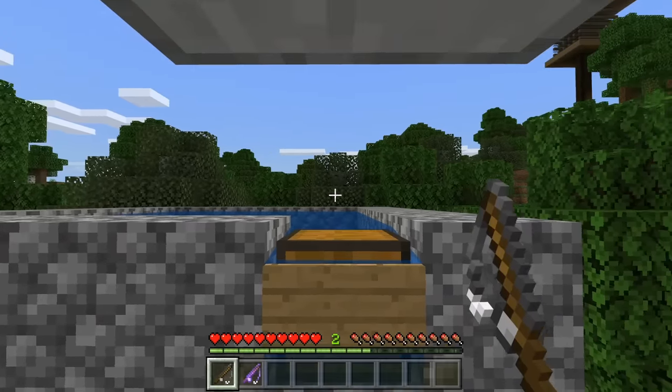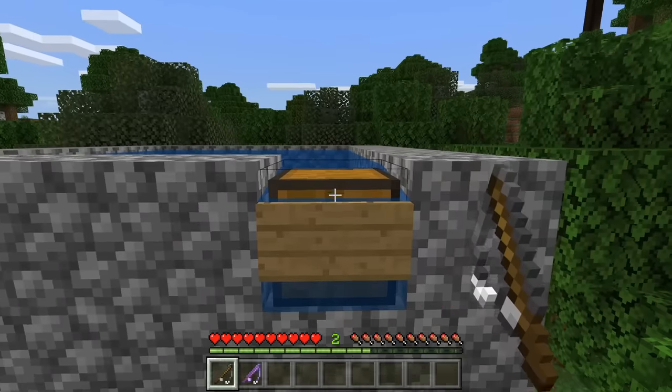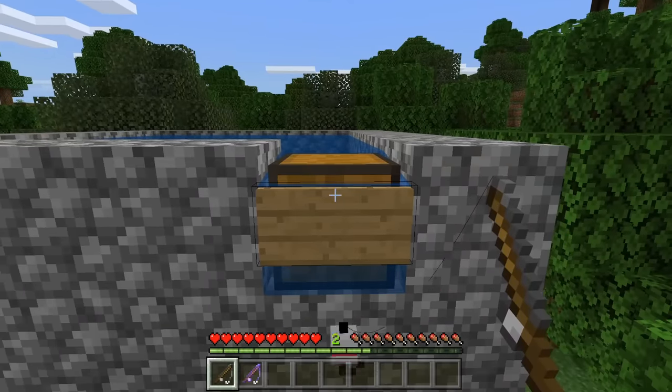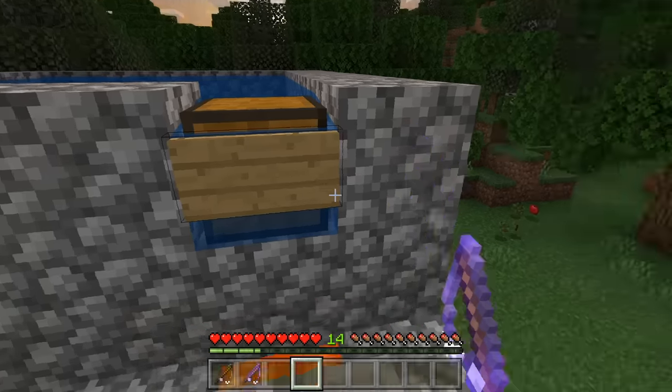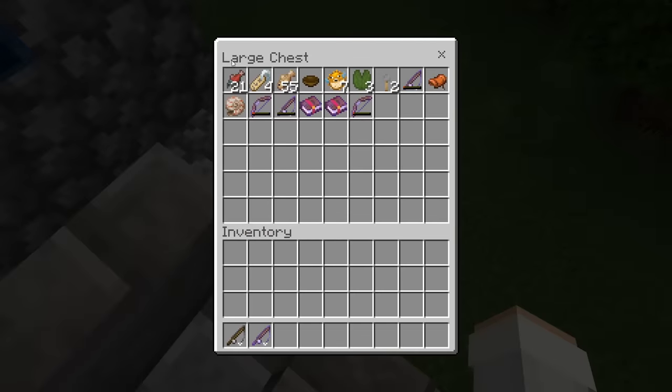If you guys want to make this farm fully automatic, then you guys can use an auto clicker. However, if you guys don't use an auto clicker, it should still be really easy to get loot. This farm is still super easy and efficient even without one. I don't use an auto clicker, and as you guys can see here, I was able to quickly get to level 14 and get a bunch of great items — some fish, some name tags, a bunch of other stuff, and even some enchanted books.